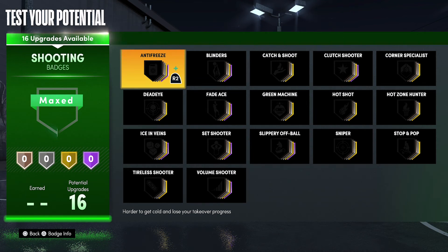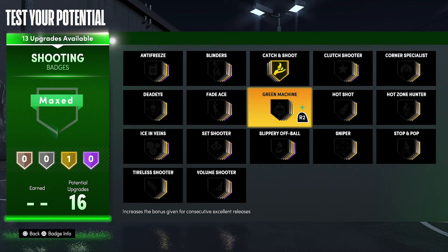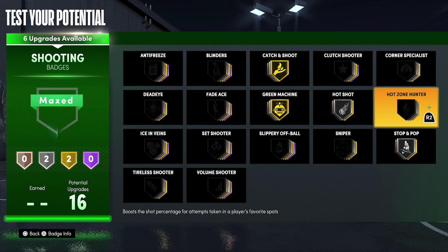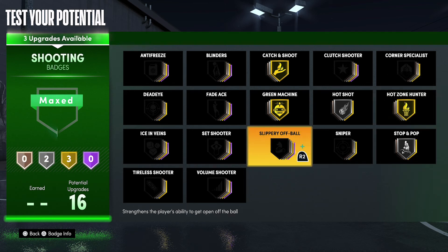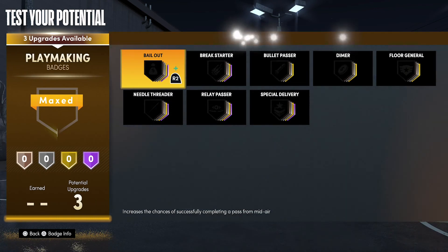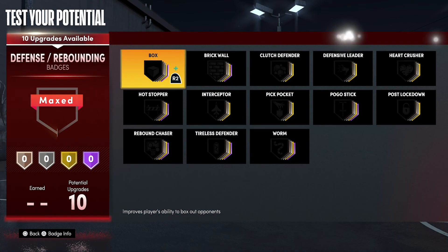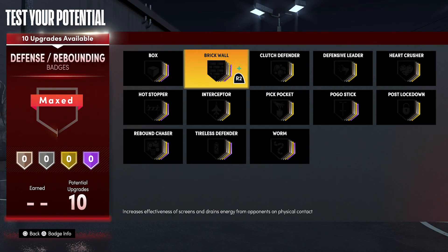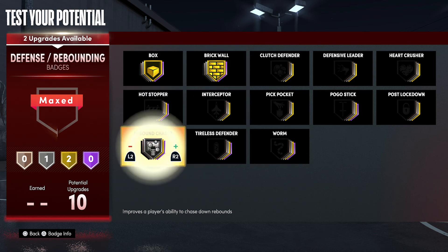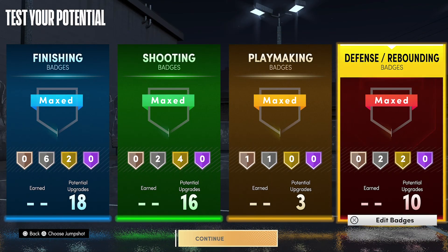For your shooting badges, you're going to put Catch and Shoot on Gold, Green Machine on Gold, Hot Shot on Silver, Stop and Pop on Silver, Hot Zone Hunter on Gold, and Set Shooter on Gold. For your three playmaking badges, you're going to put Bail Out on Bronze and Break Starter on Silver. For defense and rebounding badges, you're going to put Box on Gold, Brick Wall on Gold, Rebound Chaser on Silver, and Worm on Silver.